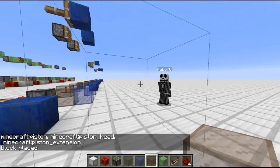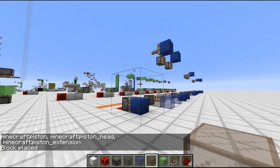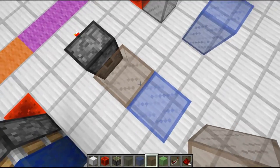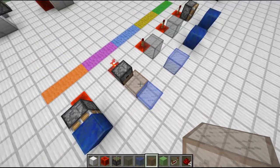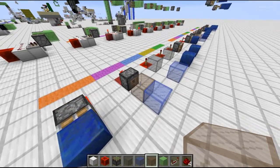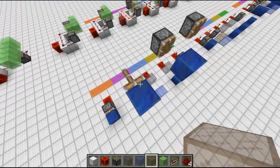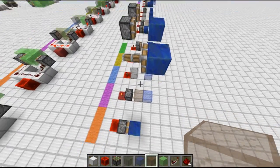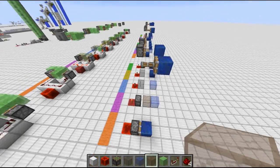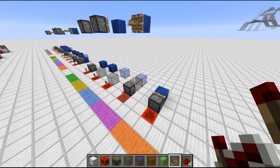There is this invisible block here because it doesn't have the right values in it. But when a piston moves blocks, it turns them into block 36 — the 'blocked piston extension' — and saves what blocks are stored in them. We represent that with glass here, so all the glass is block 36. On top we have which block is stored in it, so for these two block 36s it would be lapis and the extended piston arm.